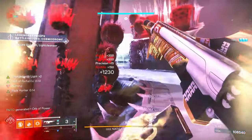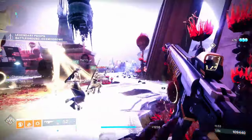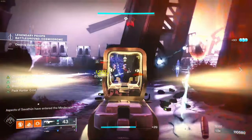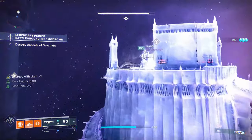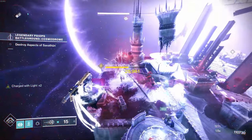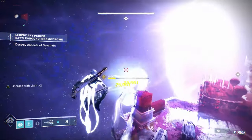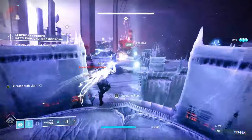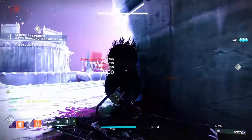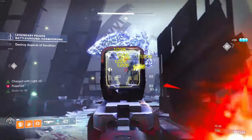That's pretty much the build. As you see in the background, you always have knives and always have a dodge — against champions, majors, or bosses you just chuck knives, dodge, chuck knives, dodge, and they'll constantly be staggered while you deal burn damage. Really effective build. Knife Trick is one of the most underrated setups in Destiny, especially right now with Inferno Whip. Let me know what you think in the comments — hope you have a fantastic day, see you next time.